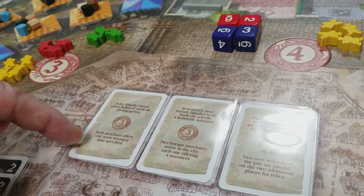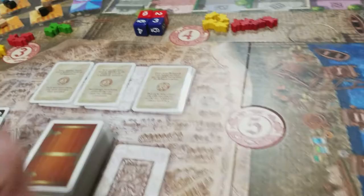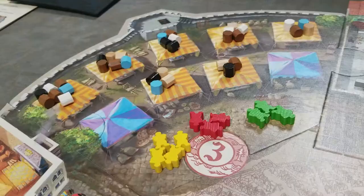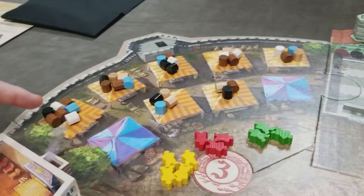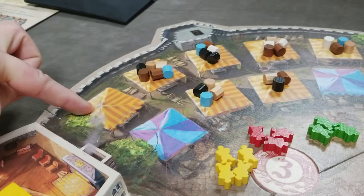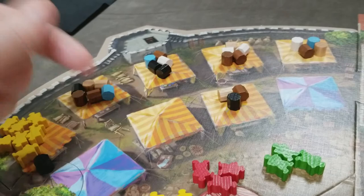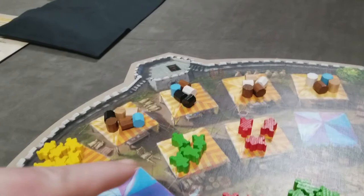After resolving an edict, remove it from the game — without effect if it failed, or resolve its effects if it passed. On Wednesday, in turn order, each player can take all of the resources from one stall and replace that exact number of resources with members of their family. For example, yellow takes seven resources and places seven family members there; green takes four and places four; red takes three and places three.